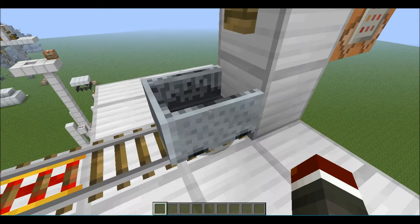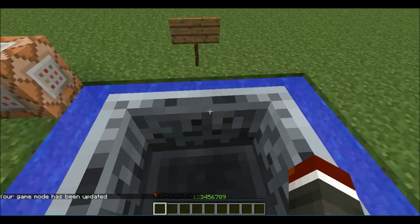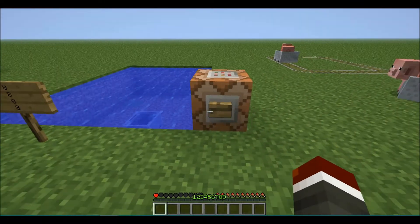Coming in at number 8: if you are riding in a mine cart and you fall into water, you will still take as much damage as you would falling on land. Water does not break your fall in a mine cart.